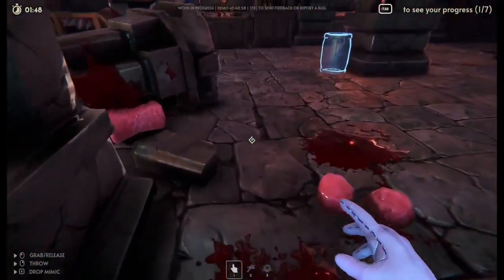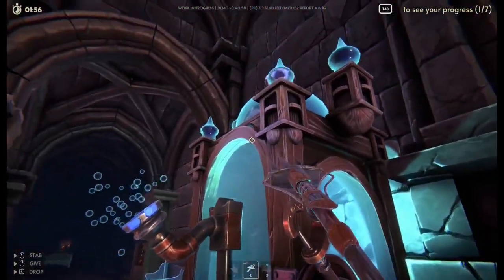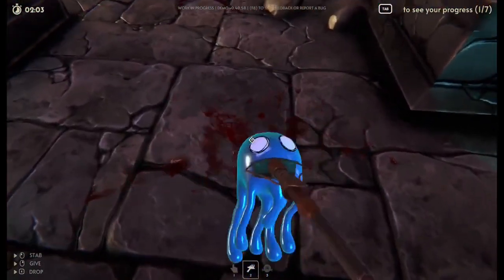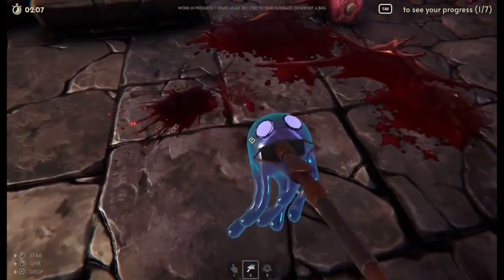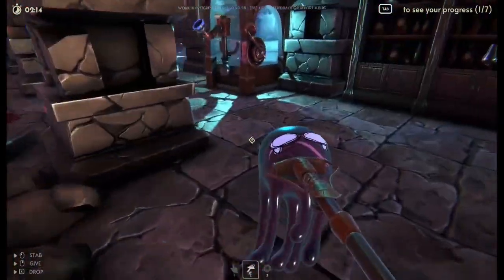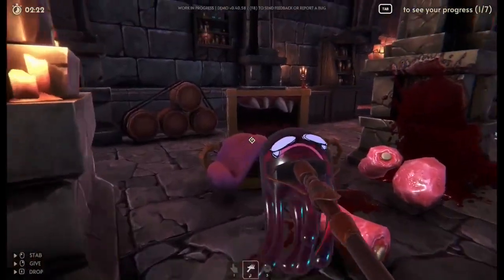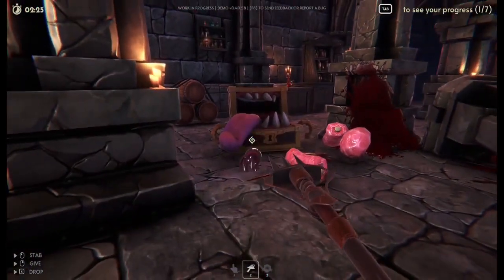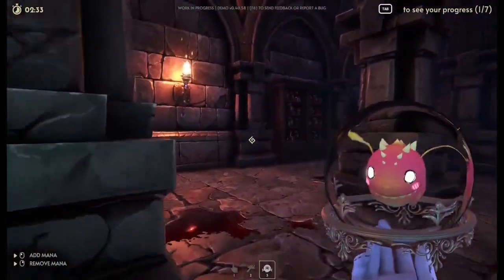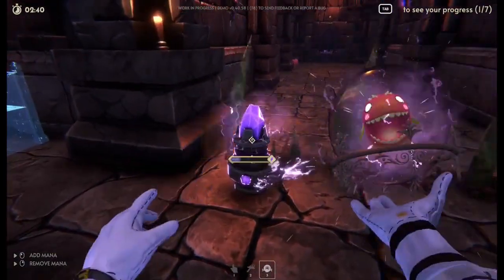Every time you die to a mimic or a trap, it leaves all your gubbins behind — best not to do that. We have our slime mop, which is used for cleaning up blood. These little bucket containers drop slimes; you pick them up on your spear and clean up the dungeon. After a certain amount of blood is absorbed, the slime can't take any more. Walk over to a mimic and toss the full slime in. We also have a mana drainer — you can drain mana from items or put mana back in.